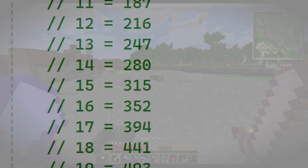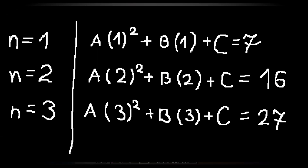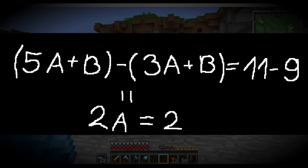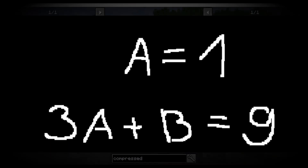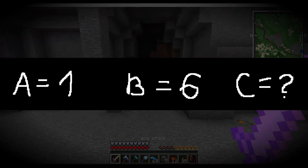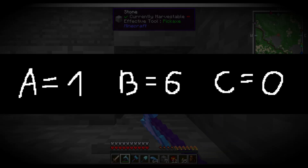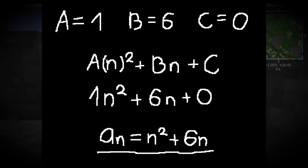The cool feature about the Minecraft XP system is that it's potentially infinite. By taking the original formula and the first three numbers, we set up three equations. Subtract the first one from the second one, and the second one from the third one. Then subtract the results again — first from second — and we find the value of A. Then we apply A into one of the result formulas to discover B. Finally, to get C, take the very first equation we created, apply the numbers, and we get the C answer. Now that we have A, B, and C, apply them to the original formula and we get the formula that Minecraft is using.